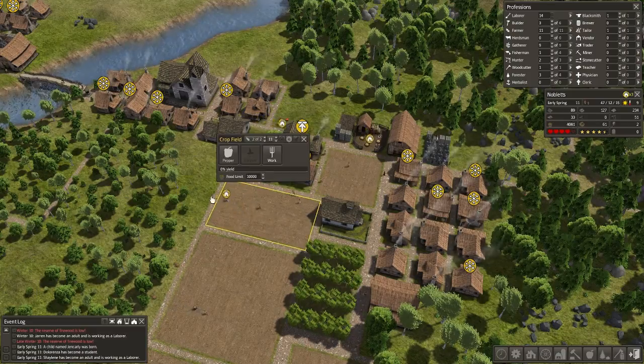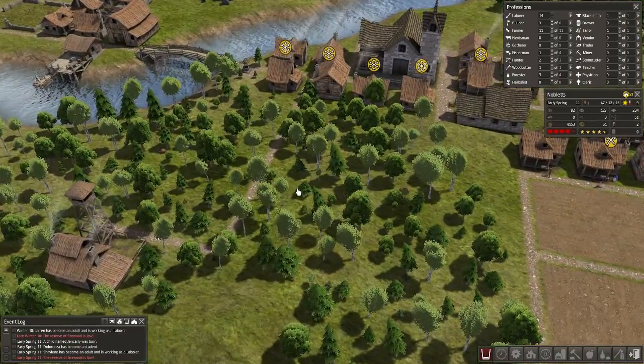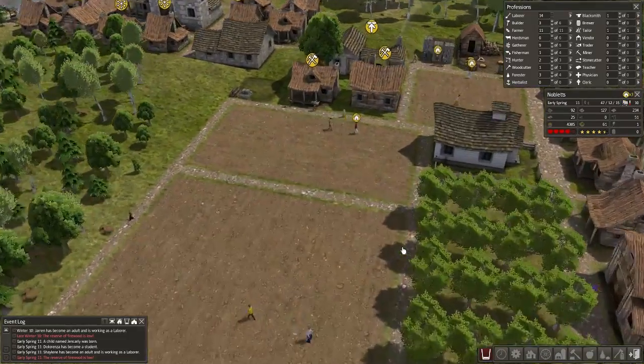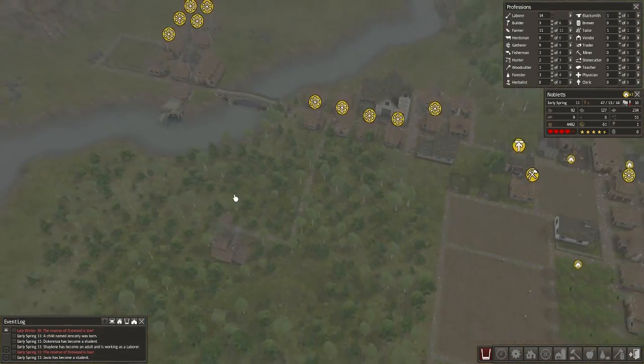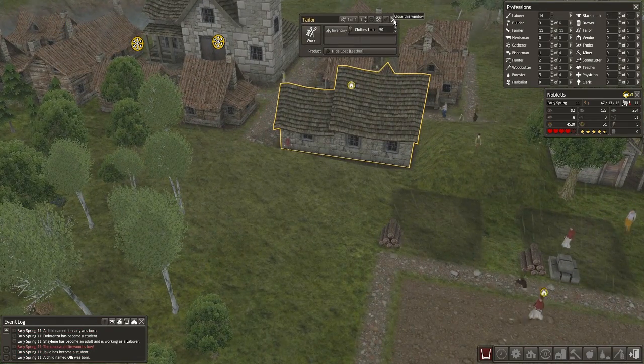Do we have homeless people? Oh, we just do, because they want to find their houses. Okay, that's cool. I probably don't really need to worry about the cold because it's 10 degrees outside — a bit cooler than I thought it was. How's our tailor going? It's getting very good, actually.